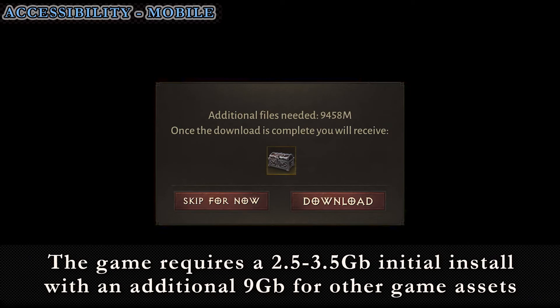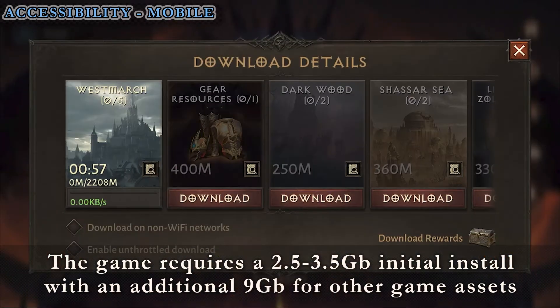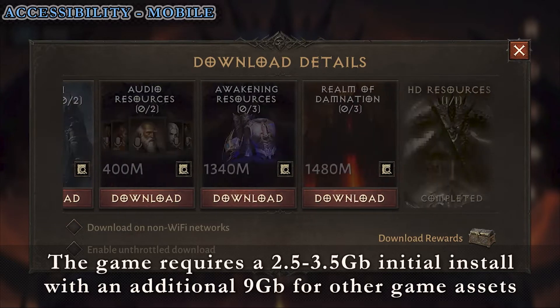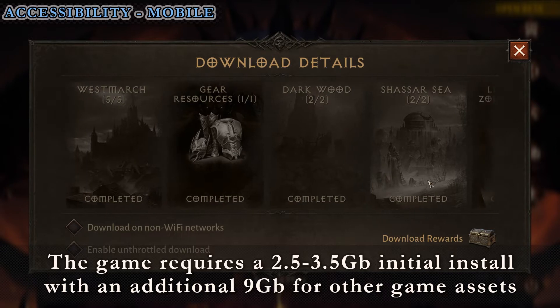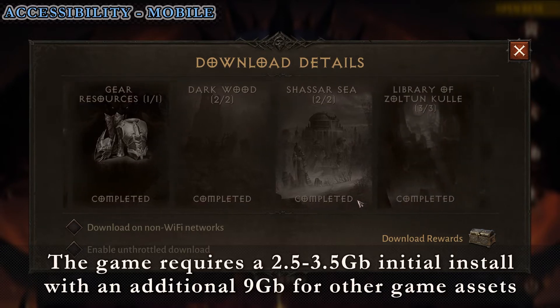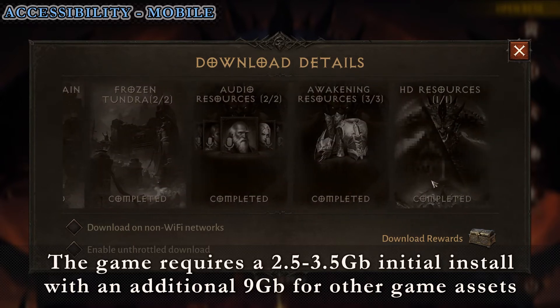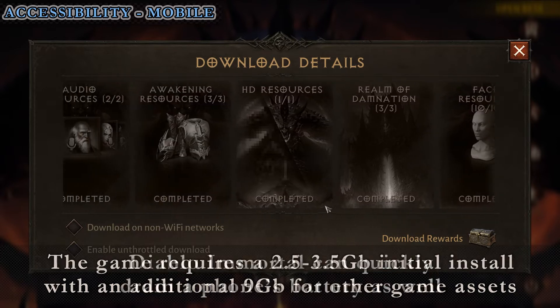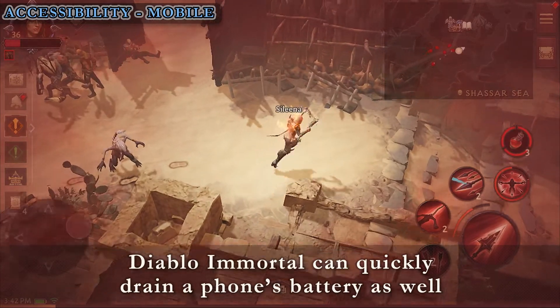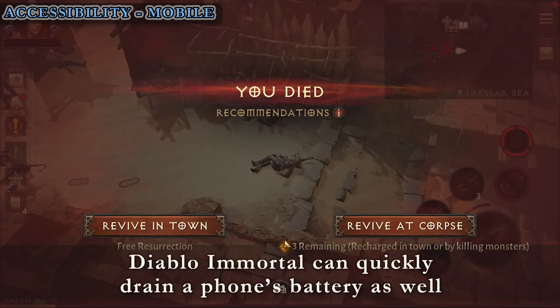The biggest letdowns on mobile include that the game eats up a lot of storage, requiring 2.5 to 3.5 gigabytes of free storage. This issue is all the more aggravating as the game contains optional game resource downloads that balloon the required storage space to about a whopping 12 gigabytes. Some of these additional downloads, despite being labeled as optional, will be required sooner than you might think, with areas like Westmarch and the Darkwood being regions you explore fairly early in the game. Diablo Immortal is a battery hog too — casually playing for 4 to 5 hours is enough to eat up most of a day's worth of a phone's battery life.